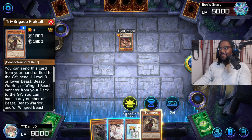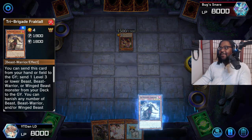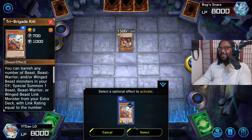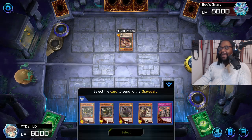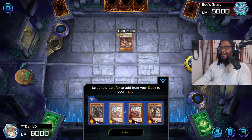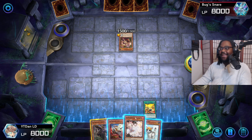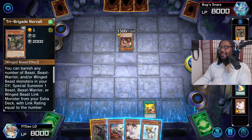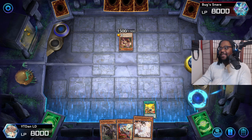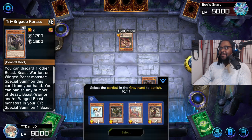To do this combo, you're gonna need any three Beast, Beast-Warrior, or Winged Beast monsters. One of them has to be Fractal and the other one has to be a Tri-Brigade name. We're gonna go through the entire Fractal line because we want to get four monsters into the graveyard so we can summon out Shuraig and take advantage of Shuraig's Ominous Omen second effect that lets him search the deck for any card. We're gonna search for Rescue Cat, then pitch Rescue Cat using Karis's effect.